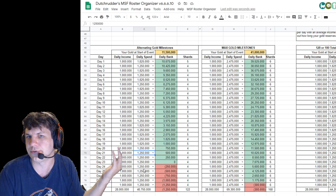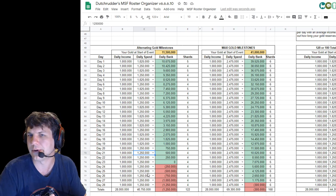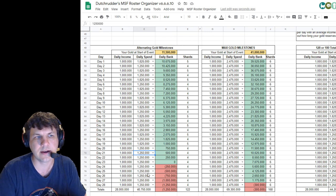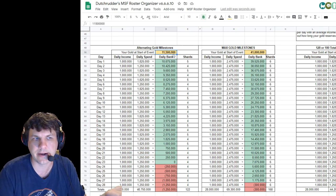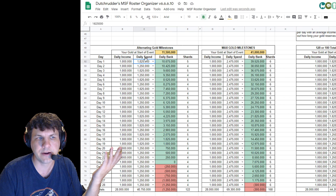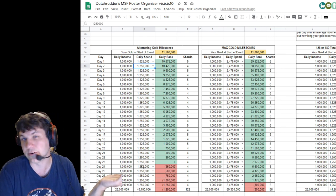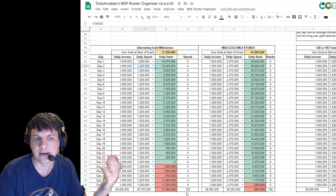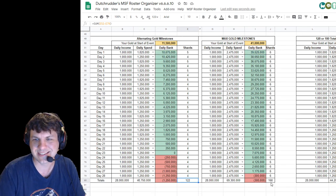Now I'm only at a 1.25 million deficit, which may be made up through an offer or a couple of lucky gold drops. This is just meant to be a quick way of calculating: what's your current money, pull all your gold orbs, figure that out at the start, then figure out how much you're spending a day. If I alternate between 1.825 million and 1.25 million, how sustainable is that to keep getting these shards — 122 shards versus somebody spending max amounts and getting 168?